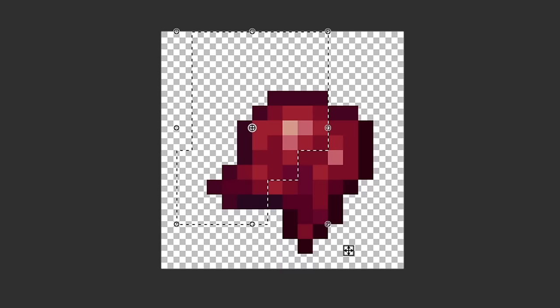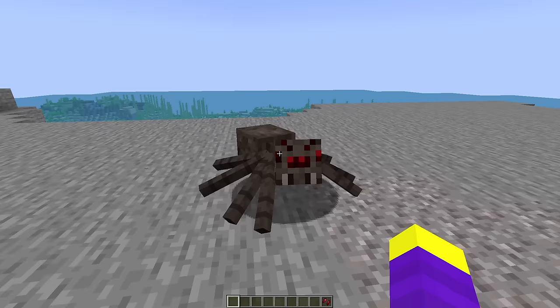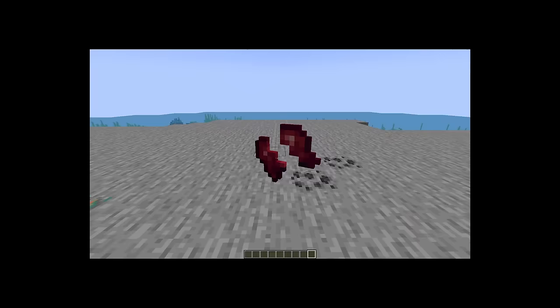For a glass bottle I got 'glass,' so I tried to make a glass texture — it didn't look that good. For a fermented spider eye I got 'broken eyes,' so I just cut the spider eye in half. This spider won't be seeing anytime soon. The eye is already removed, it has nothing to do with him.